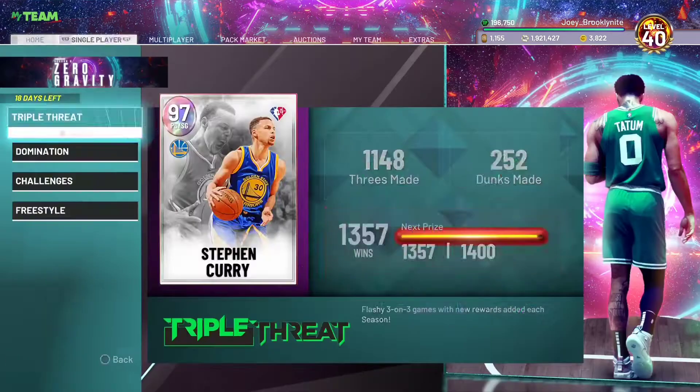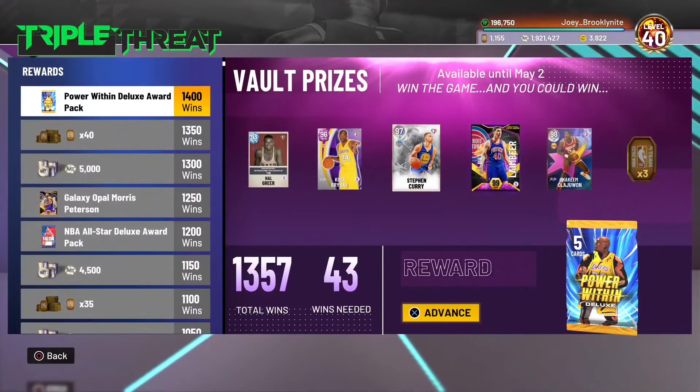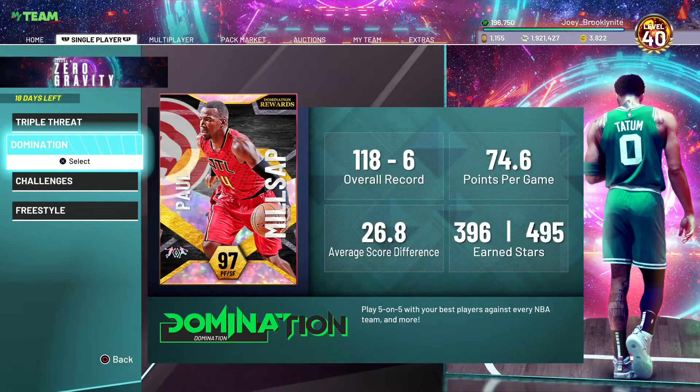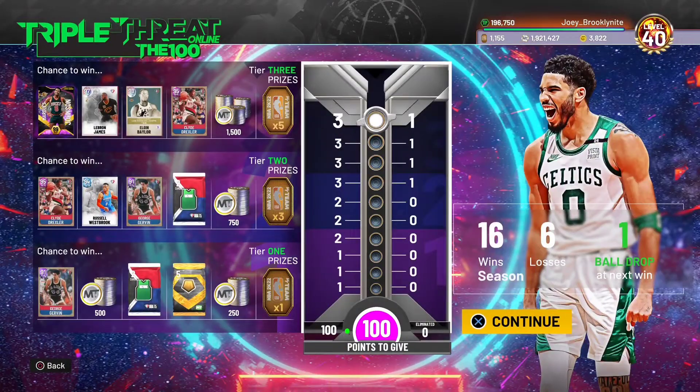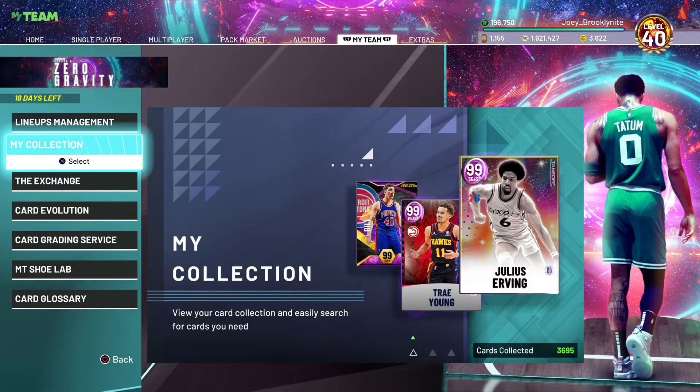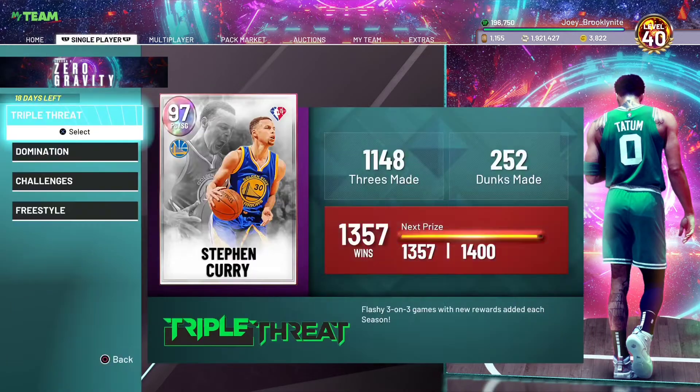It's been pretty fun — any game you win, all these guys are on the boards and in the vault. I pulled back-to-back Kobe Bryant from the vault; one of them sold for 82k before all the bots came in and tanked his price. Same thing happened with Clyde Drexler in Triple Threat Online — people were making tons of MT this weekend getting Clyde Drexler and LeBron James, mostly Clyde because he came out in two tiers.